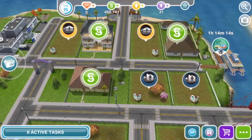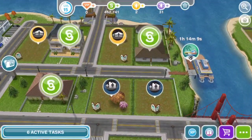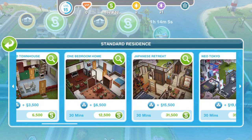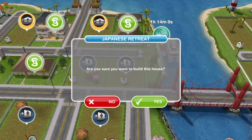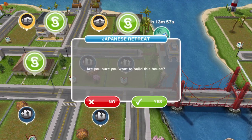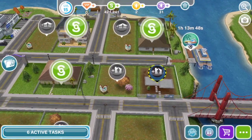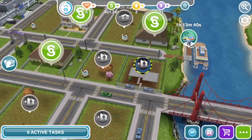First, we're going to be purchasing a house called Japanese Retreat. Why? Because it has exclusive items that go for a very high price, such as 1,000, 5,000, and 4,200 simoleons. If you have three houses, the price is going to be 31,500. If you have two it could be less, and if you have above three it could be even more expensive than 31,000.